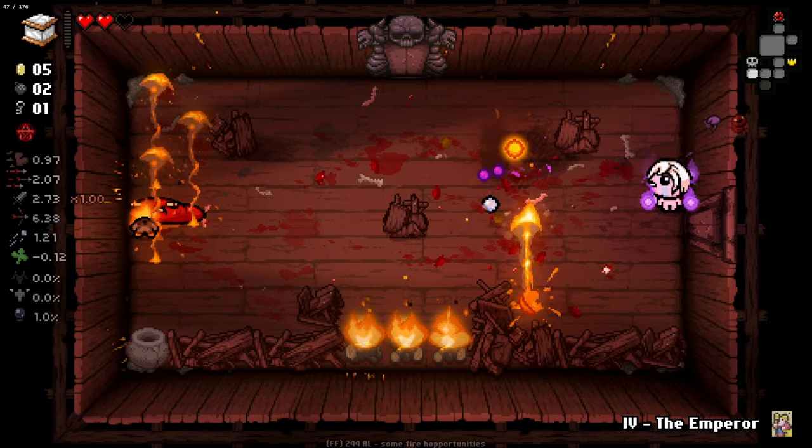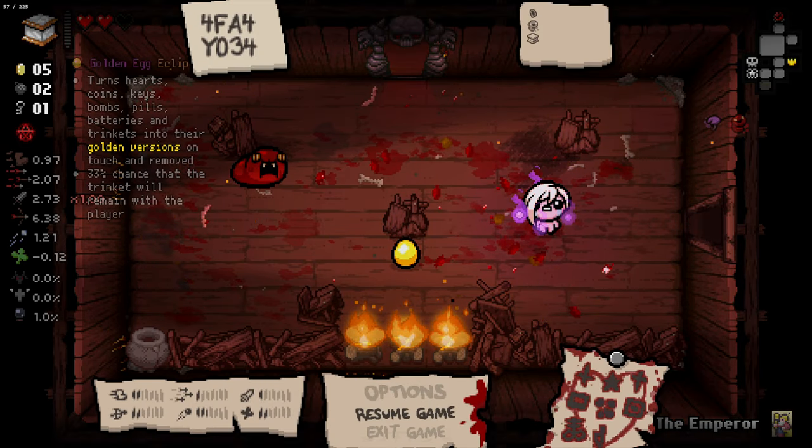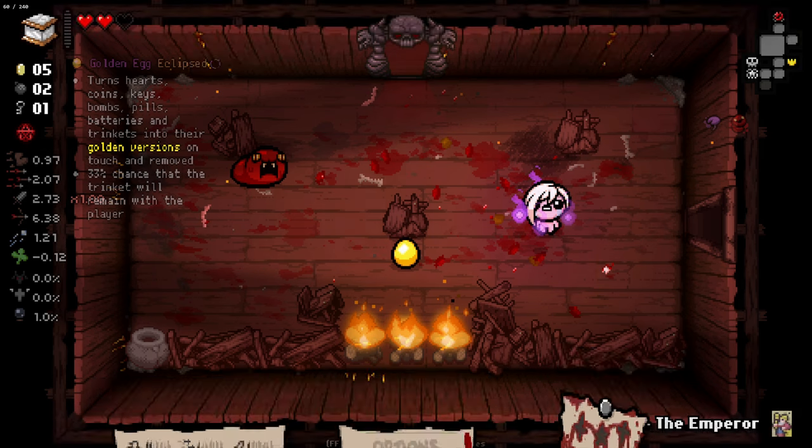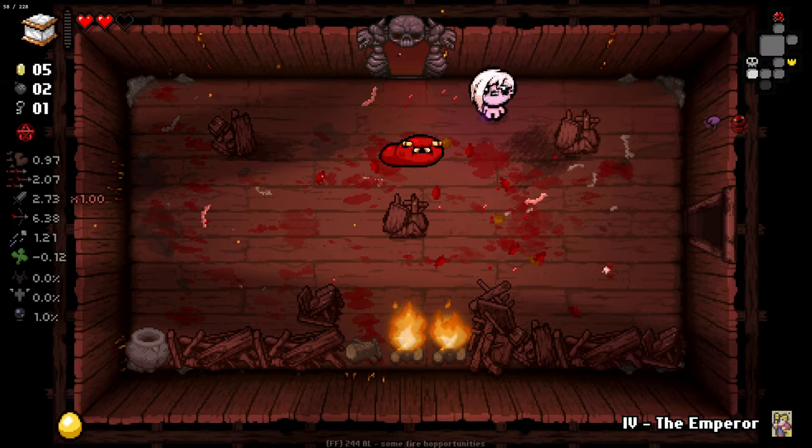I'll take care of this guy; you take care of the ones over there. How about that? It turns hearts, coins, bombs, pills, batteries, trinkets, and their golden versions - on touch they're removed. 33% chance the trinket will remain. Kind of interesting.